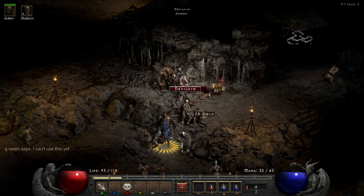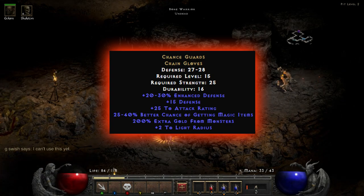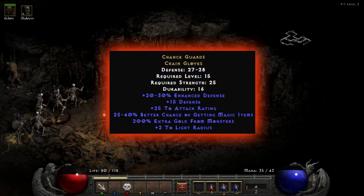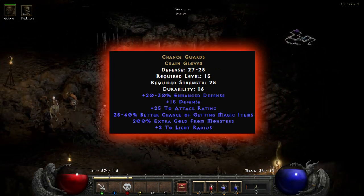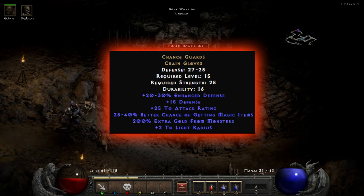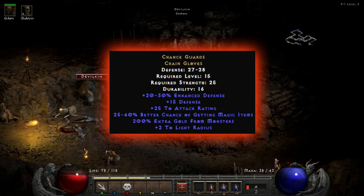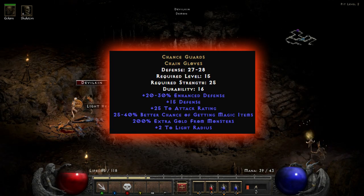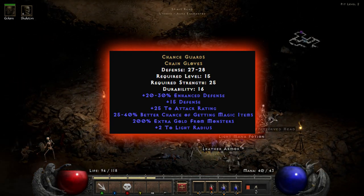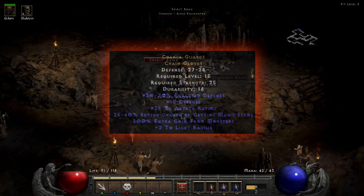Next up we've got the Chance Guards. If you're trying to do farming, they're absolutely amazing. They give you plus 20 to 30% enhanced defense, plus 15 defense, plus 25 to attack rating, 25 to 40% better chance of getting magic items — which is pretty much what you're after — and 200% extra gold find. If you're trying to get gloves that will help you farm better gear through magic find or boost your gold find, these are the ones you definitely want in that slot.